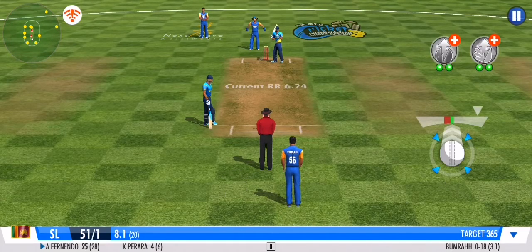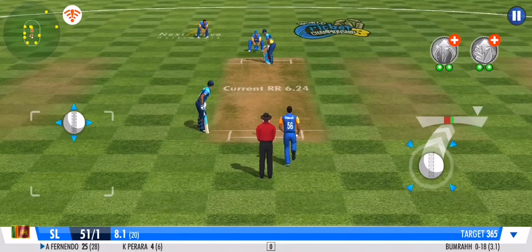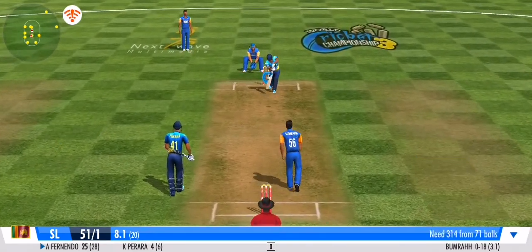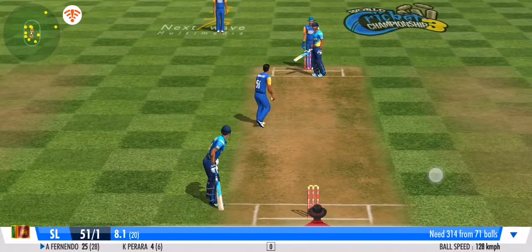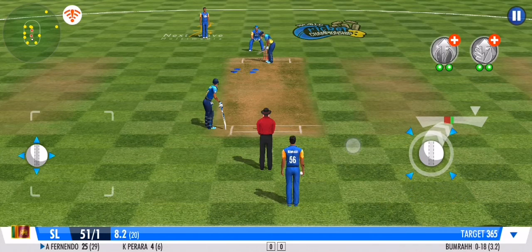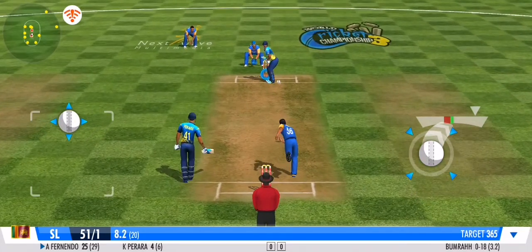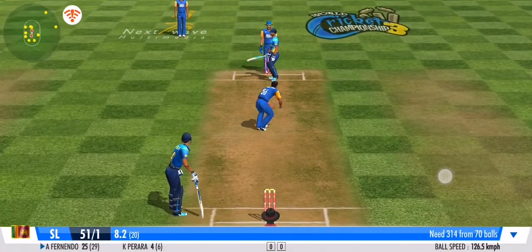Good ball — no runs given off that one. That's right in the slot and he's played it with a good defence. The pressure seems to be building here for the batting team. The batsman presses forward in defence.